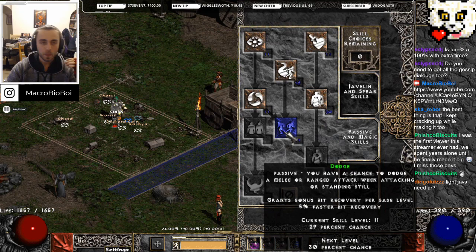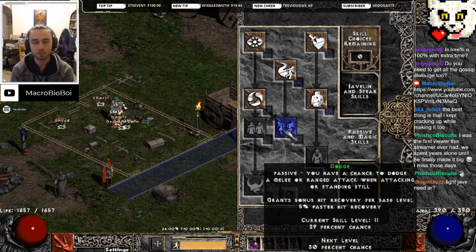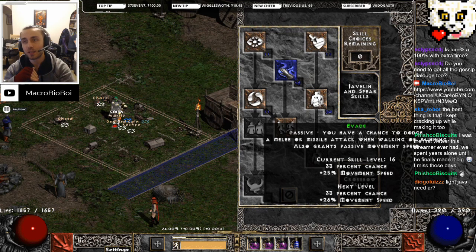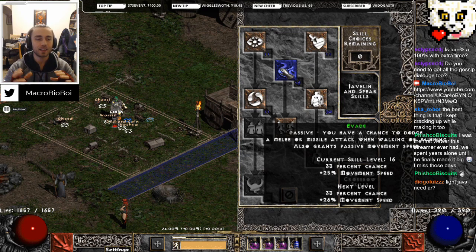The difference between evade and dodge: dodge means that if you are standing still or attacking, you have a chance to dodge an attack, and it also gives you hit recovery. Dodge is really important if I intend on standing still and attacking things - but I have no intention of doing that. I have 131% increased run/walk and no intention of standing near anything ever. So I have evade. I'm literally just putting my dump points into evade because it increases my movement speed, and if I happen to run too close to something I'll have a chance to dodge - that's like icing on the cake.